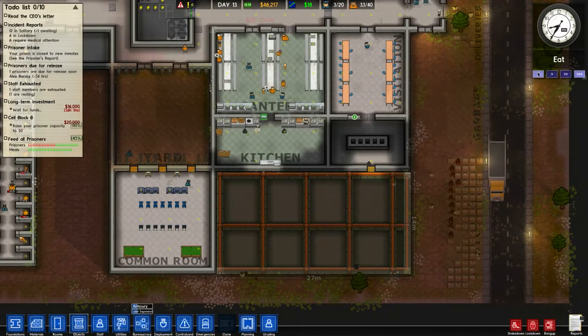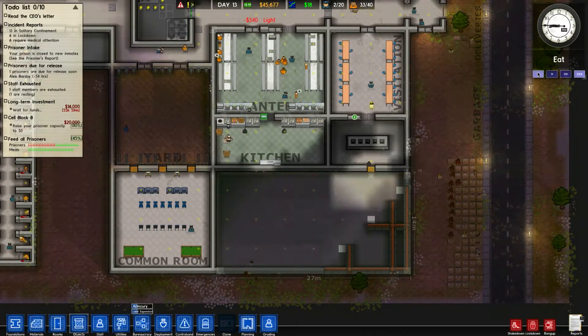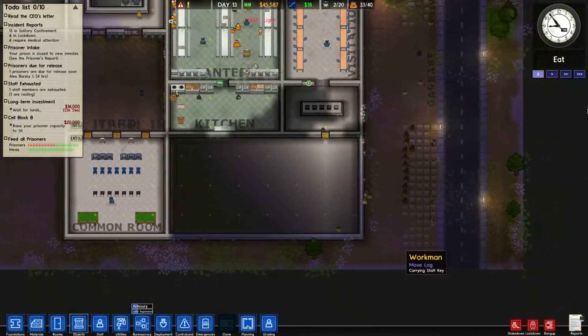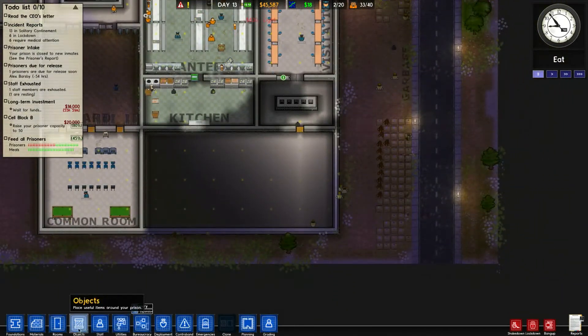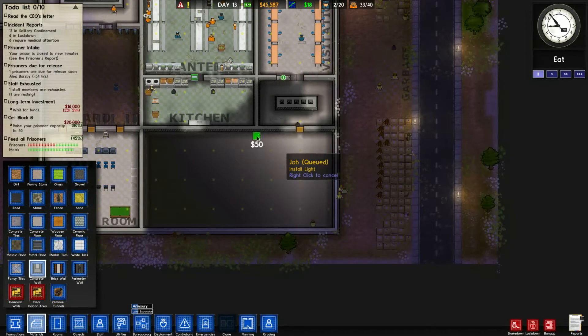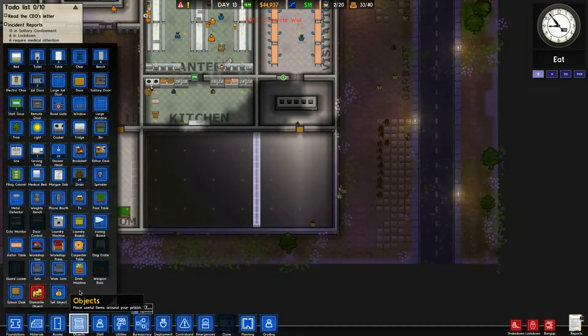Then they've done that, and this room should get completed, which is wonderful. What we can do is start planning and building a new kitchen here. Let's go materials, concrete. We're going to build a new kitchen in here, and we're going to do a staff door only.